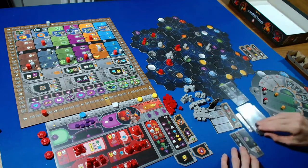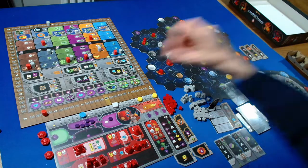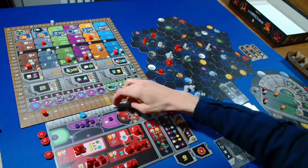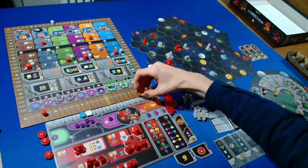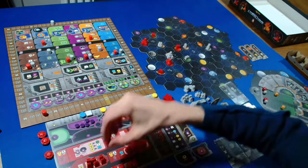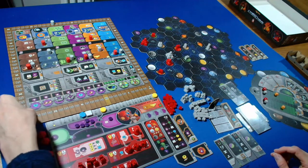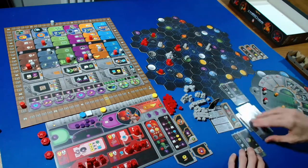The Automa takes a power QIC action, three from the left - covering the ore and getting one point. Back to us. I'll spend four ore and six credits to upgrade into our planetary institute. The mine goes back and our sturdy trading station goes back on the board. We get five points for that.